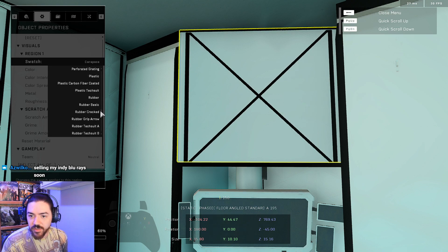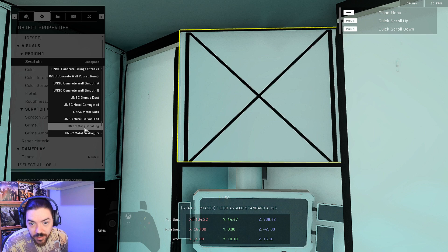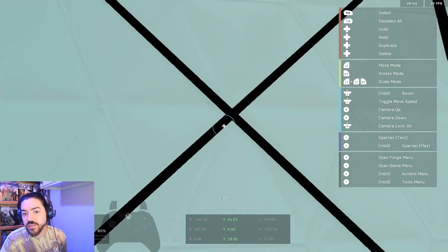I might go ahead — this one's set to carapace, not metal hex. The walls are supposed to be metal hex and I forgot about that. Unisee metal — I'm sure it's here somewhere. Oh, I had to go down all the way. Metal hex — there we go.